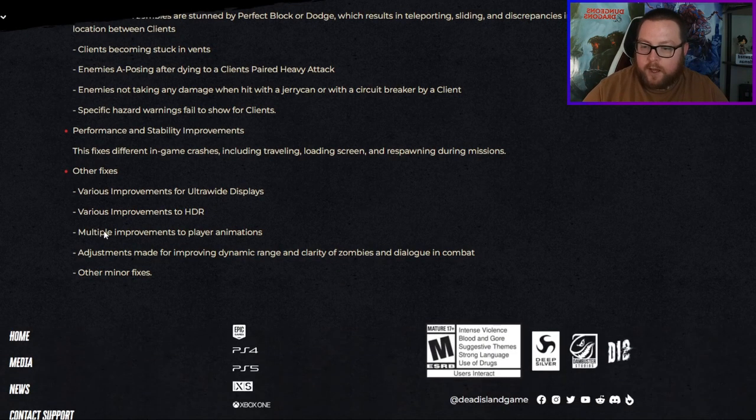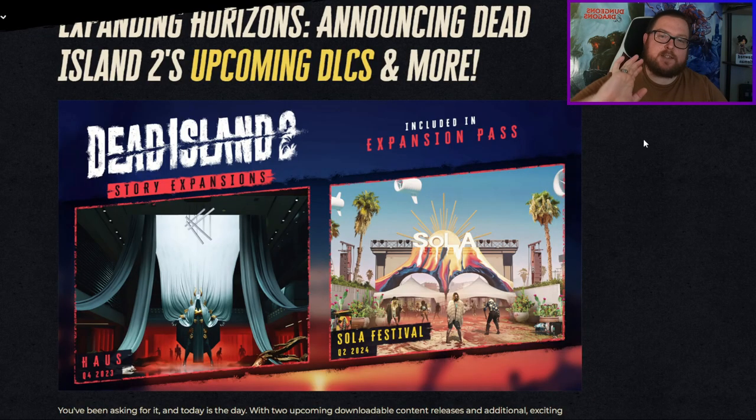There are also other minor fixes. One of the big things a lot of people have been doing — especially for speedrunning and getting super powerful — is bunny hopping. From what I've heard, it sounds like bunny hopping has been patched out, so let me know in the comments below if it's still in the game or completely patched.